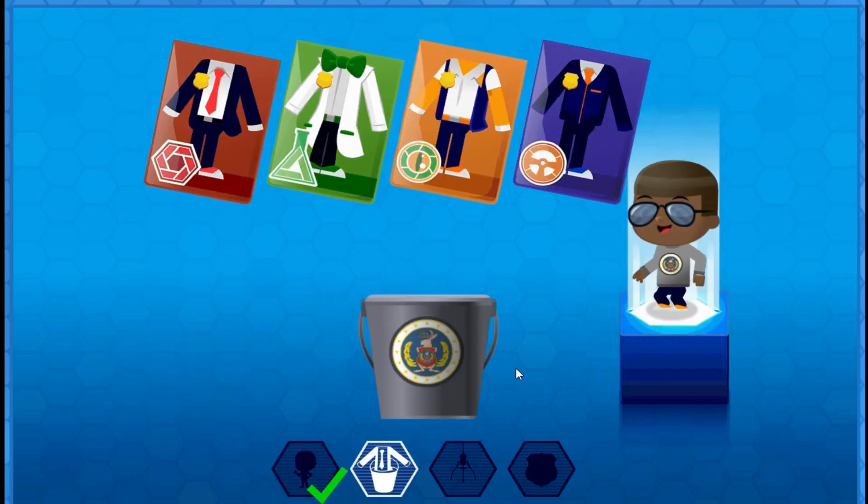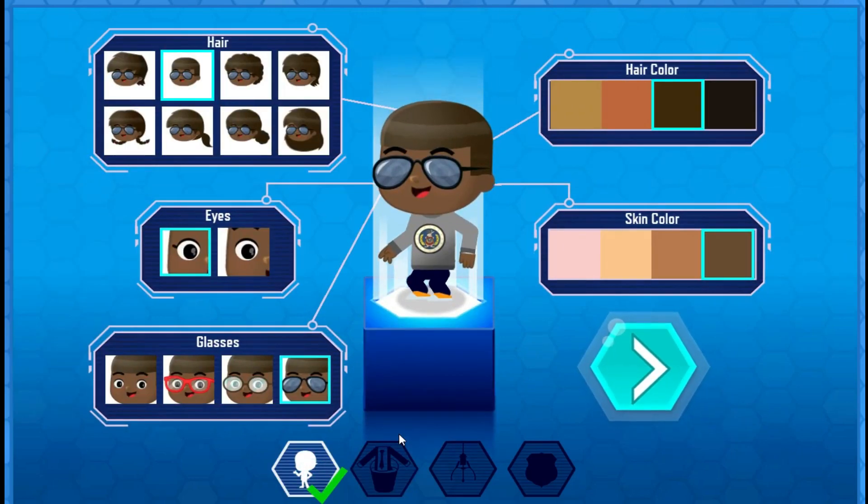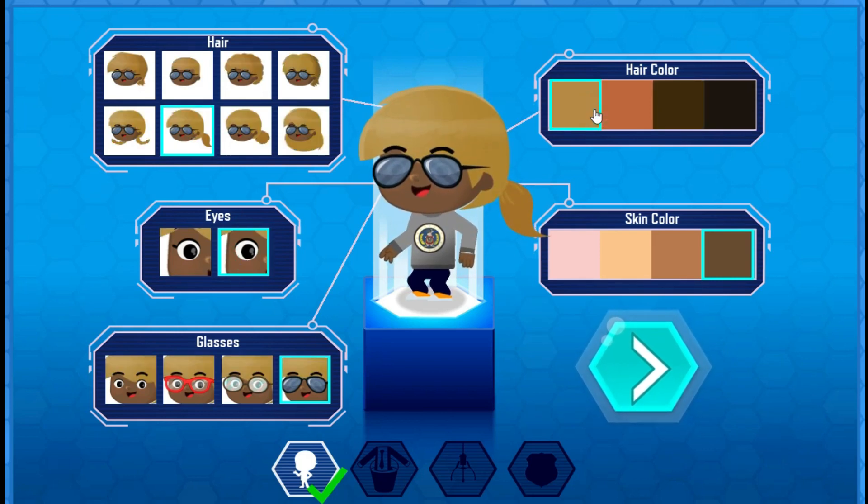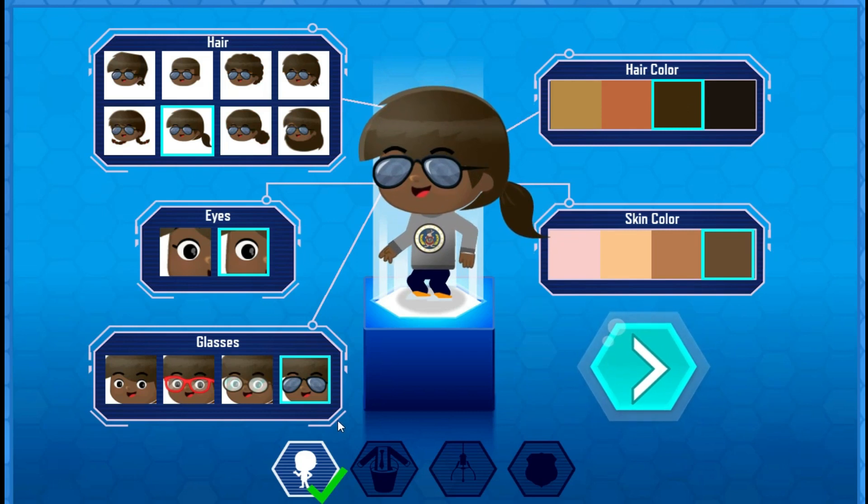The next step is to grow your... Greetings, soon-to-be OddSquad agent. Choose how you'd like to look. That's right. I'm talking to you with the nice eyes. Or hair. Or maybe glasses. But also maybe not glasses.